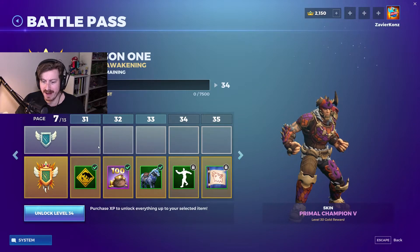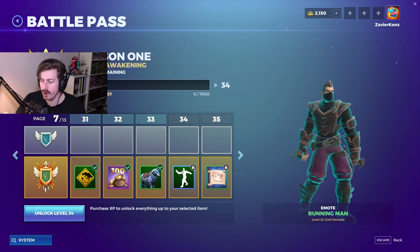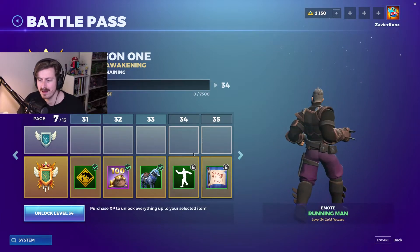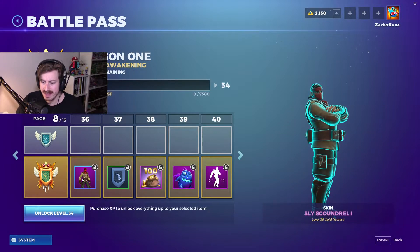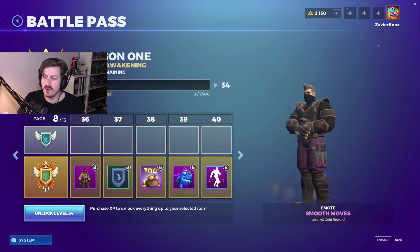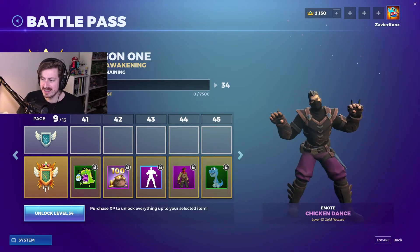The first mount is the Cobalt Charger — very cool. Then you get the Running Man emote. The second unique skin is the Sly Scoundrel 1. You also get the Missing Link chicken skin with little wings, and a Smooth Move emote.